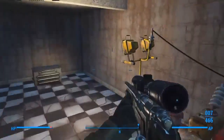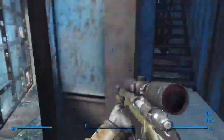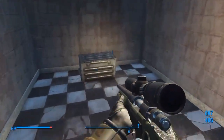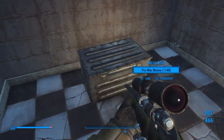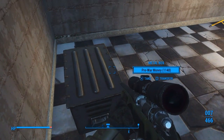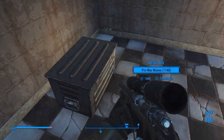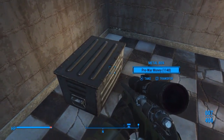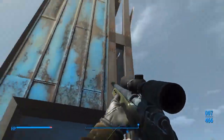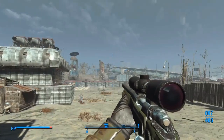This is the vault — it's got no protection whatsoever because I ran out of resources. There's a spotlight and this is where I store all my pre-war money. I've got 1,148 and I'm trying to collect as much pre-war money as I can. I might put other stuff in there but I'm not sure what else to put in.